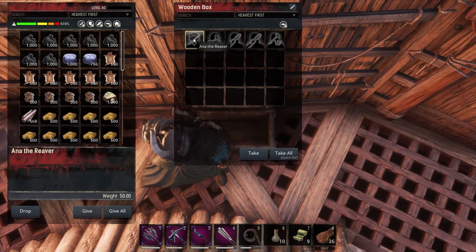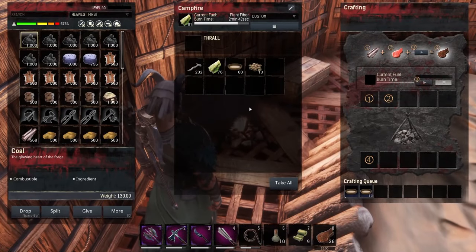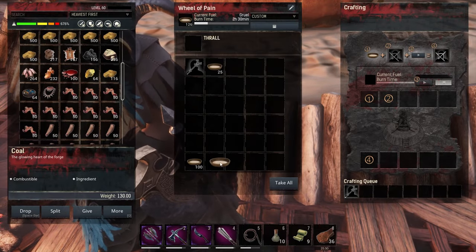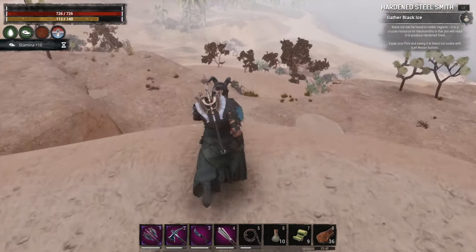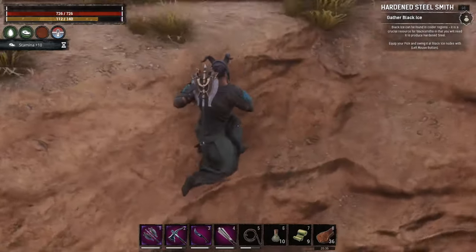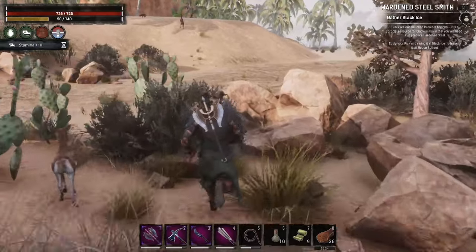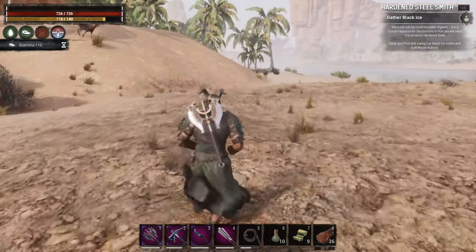We've got another reaver, our blacksmith, the smelters, and the carpenter - a good haul today. I'll have to come back later - I definitely want to place a transitory stone here so we can get here quickly in the future. Two hours and change is plenty - we'll let the rest just be made use of when we get here. Let's head back home, get our thralls working, get the materials in the stations, crack open our stash, and go from there.